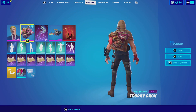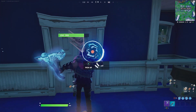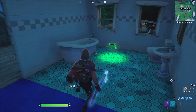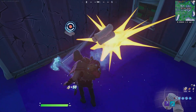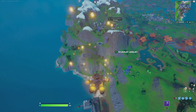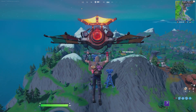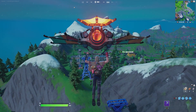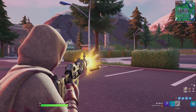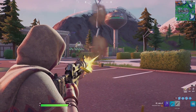For our last combination, we're pairing Agent Jones with the Trophy Sack — he could have been hunting people to add to his collection, and now that he's in the loop it's terrifying for the creatures in the map. For the harvesting tool, the Leviathan Axe is a giant axe — perfect for dealing with the creatures. For the wrap, the Sap Light has fireflies leaving the body but matches well with the brown texture. For the glider, the Junk Jet is old-school and looks handmade — a perfect fit going primal this season. For the wrap, the Mayhem wrap has scratches and a beat-up look with a brownish color scheme that fits very well with the outfit.